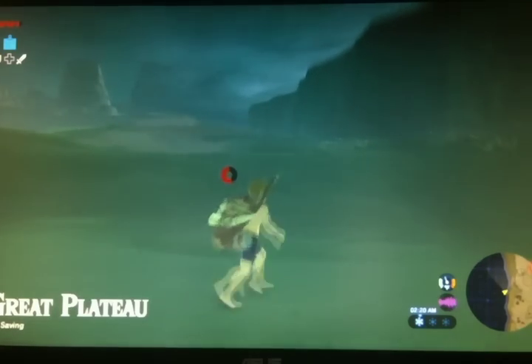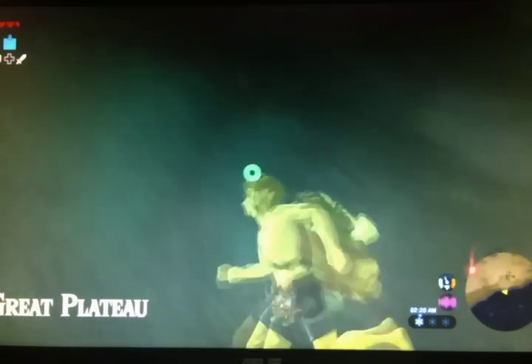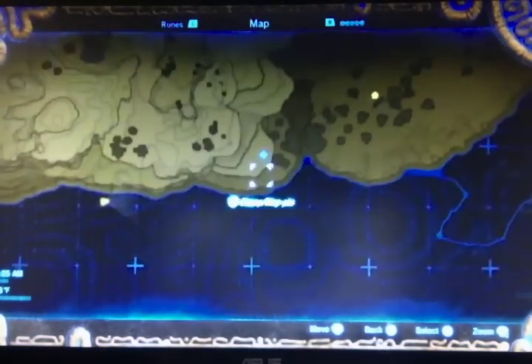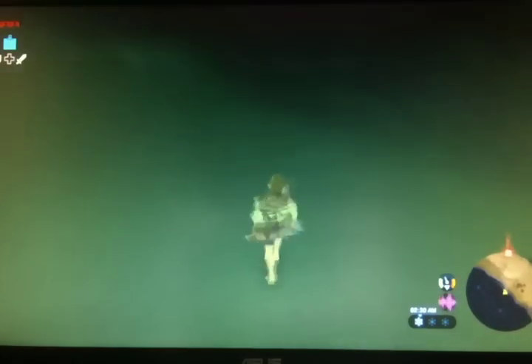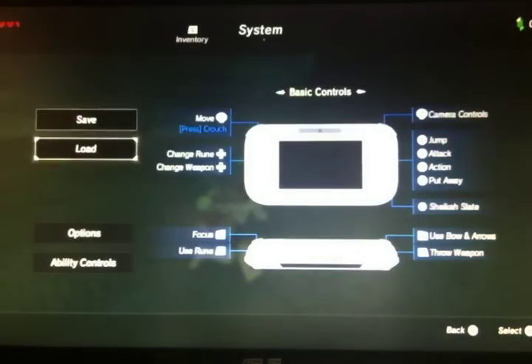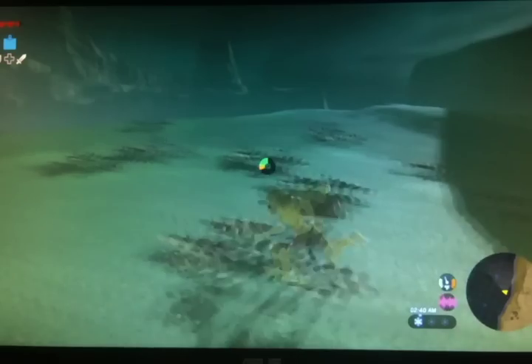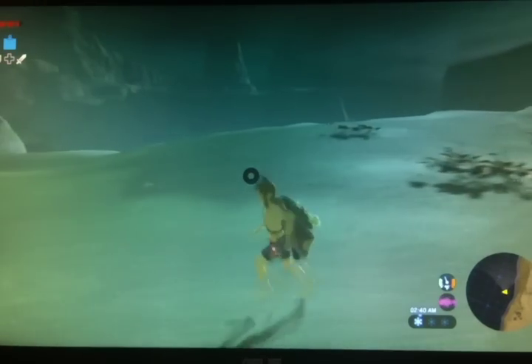I've made it up to the top of this ledge here. The interesting thing about this area is that if you look over there, you can see the edge of an area in the Great Plateau, right next to the shrine where you cut off the trees to make a bridge. So that's where we are right now — this area is the weirdest. Just for reference, this is where the Death Cube is — it's right here. Actually it's further out, like there.